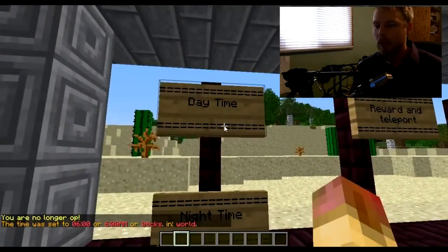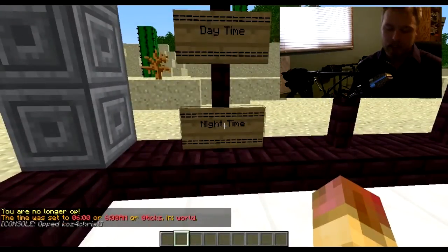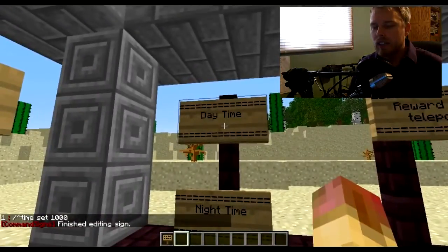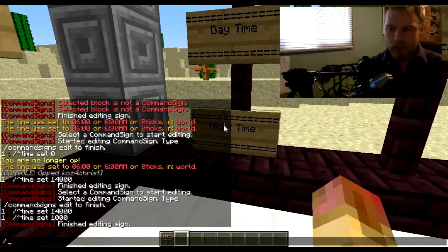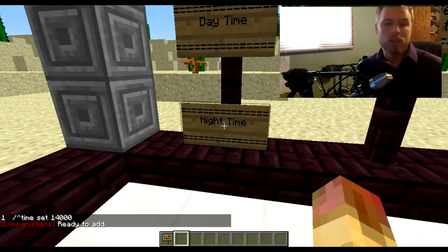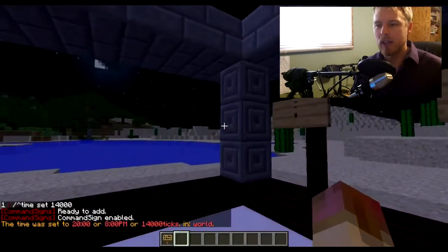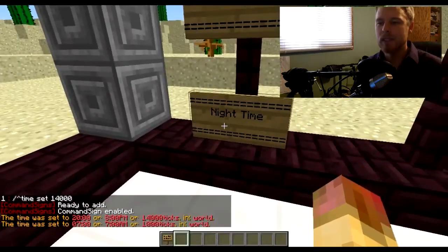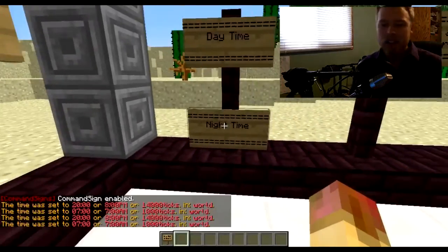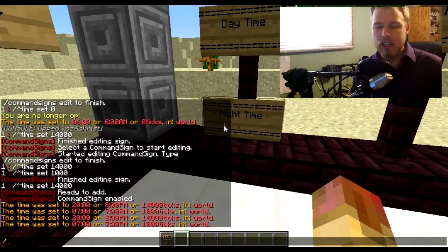This means that even if you're not op, you could still run it. I need to re-op myself to be able to set these command signs. We have one set to daytime, so we want to set one to nighttime. We'll do 'commands 1' and then the caret followed by 'time set 18000' which is nighttime. It says 'ready to add' — right-click on that command sign, enable it, and now you can toggle daytime and nighttime.